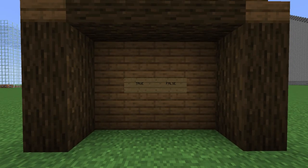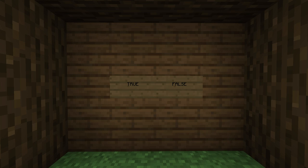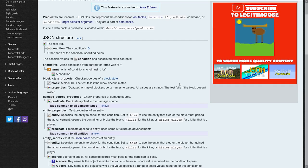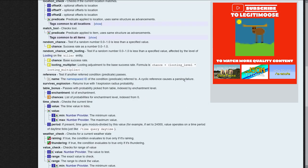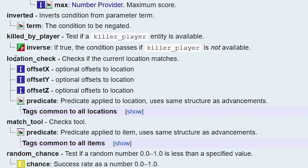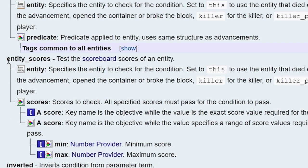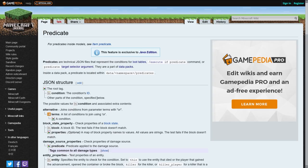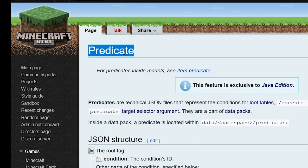A predicate tells us whether something is true or false. The something that it tells us is called a condition, and there's a long list of conditions that are built into Minecraft. There are conditions for just about everything, from detecting your position in the world, checking scoreboard values, and even checking light levels. The full list of them is on the Minecraft wiki page for predicates.